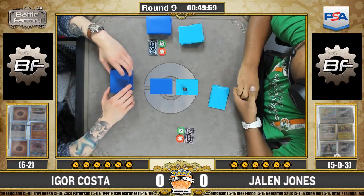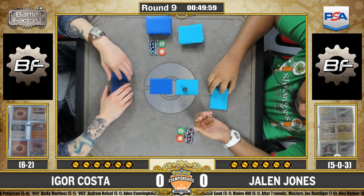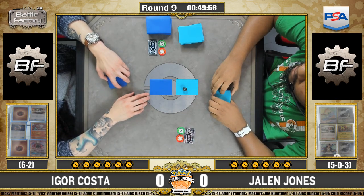Jalen also plays Oranguru from Ultra Prism with Resource Management, which helps in the midgame and mirror because you get more cards back. He plays just one Cynthia and one Max Potion, which is really good in this deck — you can Max Potion and Guzma on the same turn, reset your damage, and also knock out whatever you want. These are options you don't necessarily use every game but are available when you want to pull them off.